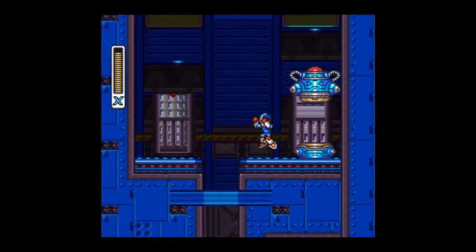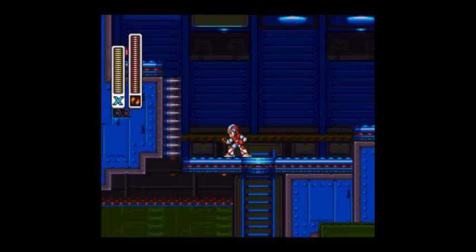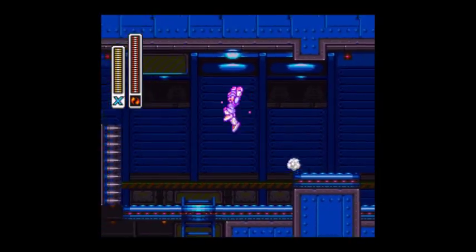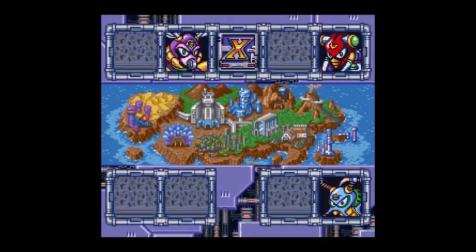There's the heart tank in this stage that I showed you earlier. Now we're going to use the speed burner, which is a pretty useful thing for a few upgrades. Fully charge it and it becomes an air dash, so you can do a double air dash if you have the speed burner. Do an air dash, and then speed burner.